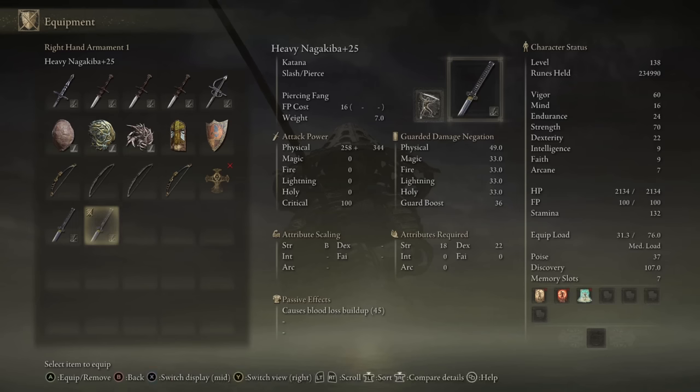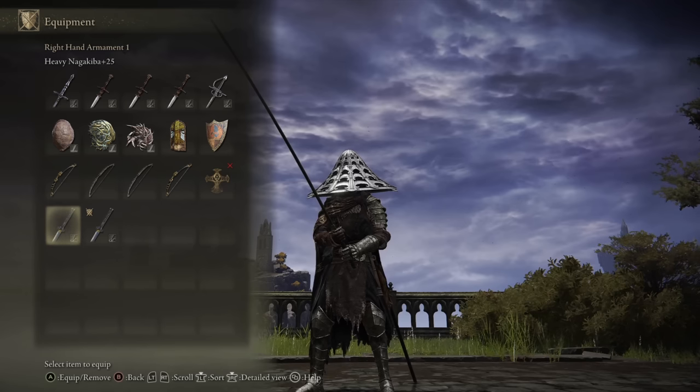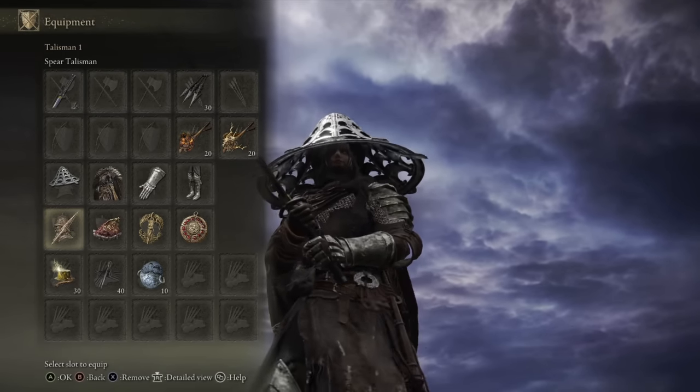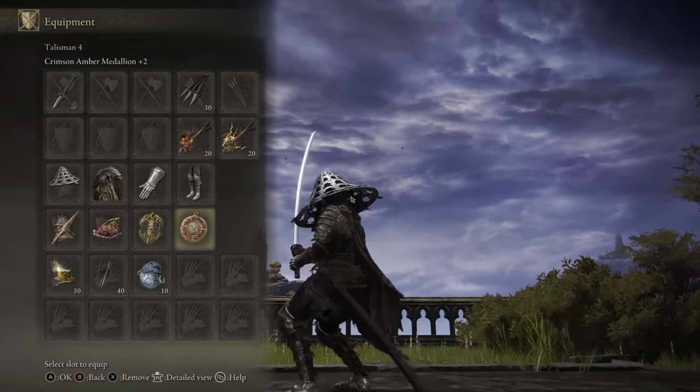I also have two different Nagakibas — I have the Piercing Fang one, and then I also have the Impaling Thrust. I noticed in the fight with Narius he uses Impaling Thrust and not Piercing Fang, so I wanted to have both for the cosplay. As for the talismans, I'm running the Spear Talisman, the Shard of Alexander, the Erdtree's Favor plus two, and the Crimson Medallion plus two.